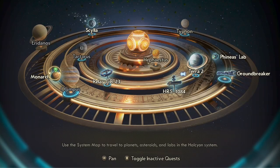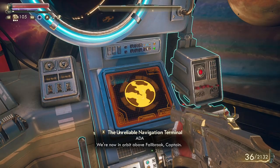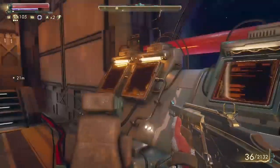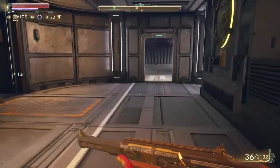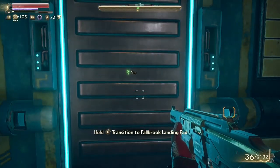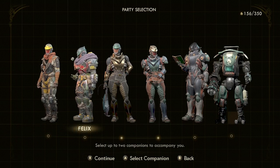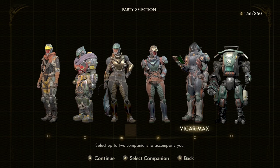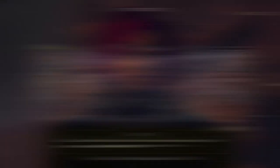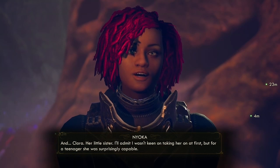One thing that's really cool about this game is the solar system map and being able to jump around to different planets and stations from your ship. Whenever you leave your ship you're able to select two companions to take with you, and you have six different options once you've recruited them all. Each companion is very fleshed out and has a unique personality as well as background. The dialogue with each one is extensive and they all have their own quest lines that can be completed.